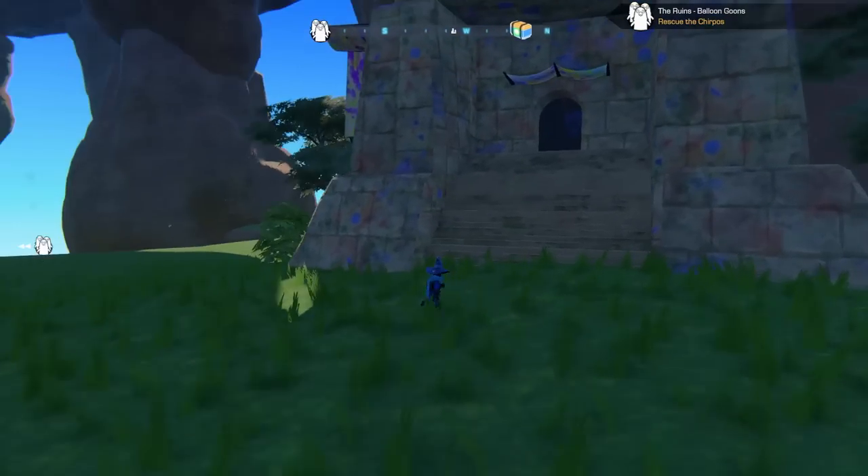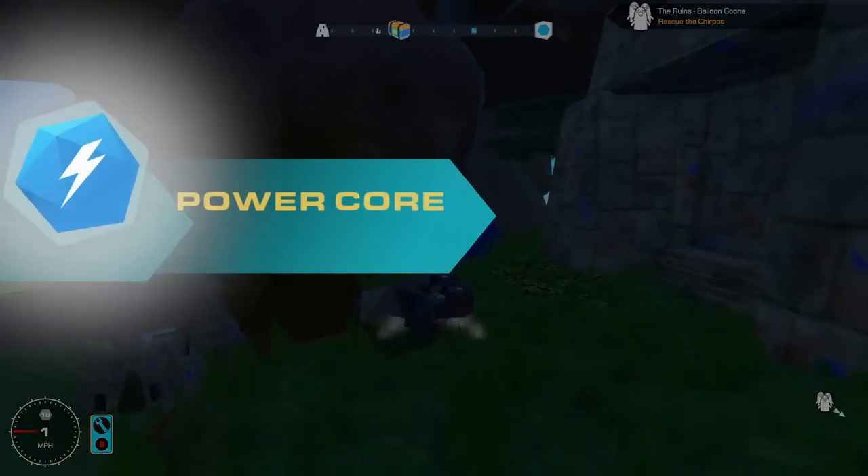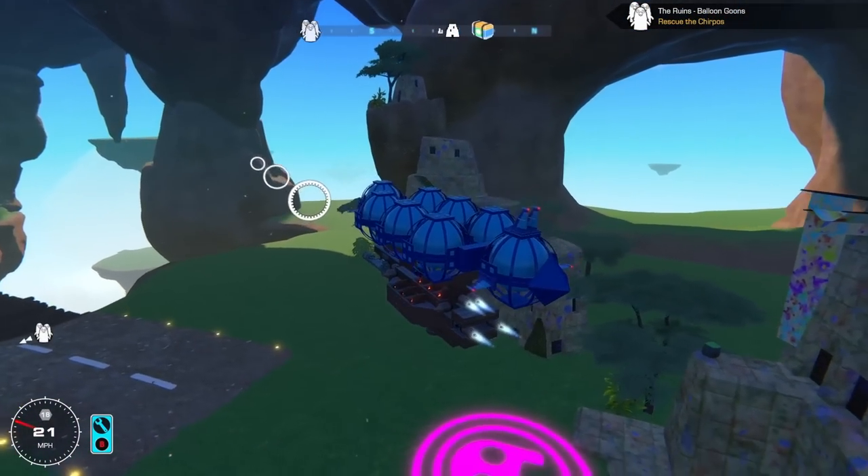Before we start off any of the missions, let's have a quick look around this island and try to find some new power cores and some new pieces — that's always good. Can you go inside these buildings straight away? I already see a power core. There we go — it's also telling me there's a crate around here somewhere.